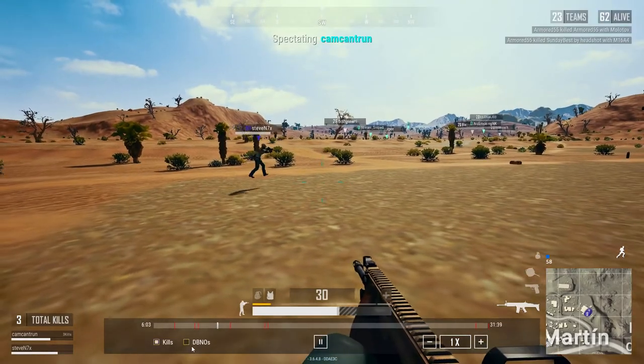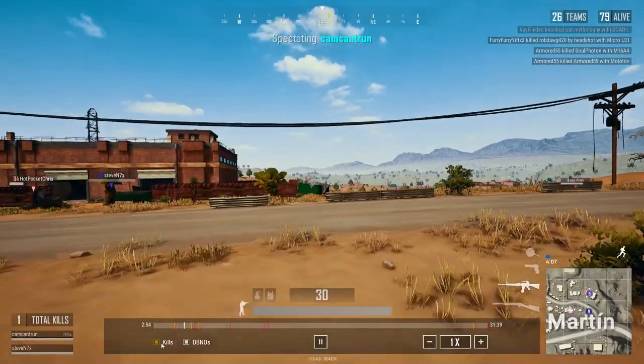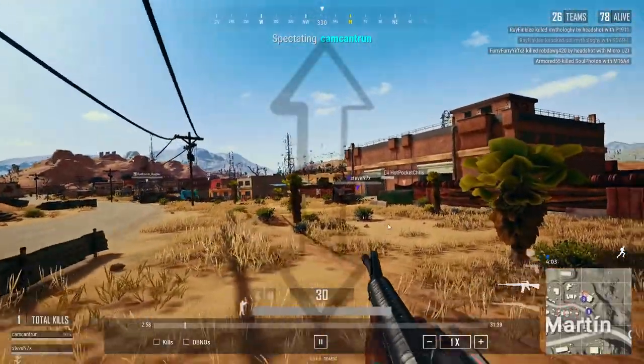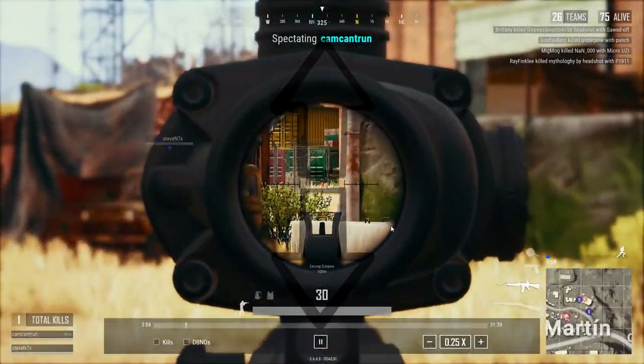You can click Kills and Downs — but not Outs — and it will highlight those moments in the video for you, so you can jump to your action moments. In the bottom right-hand corner you'll see 1x speed. You can use up and down on your directional to alter the speed all the way up to 2x and down to 0.25x.